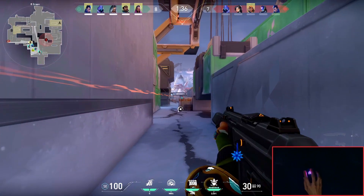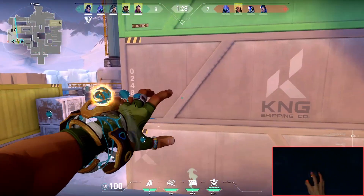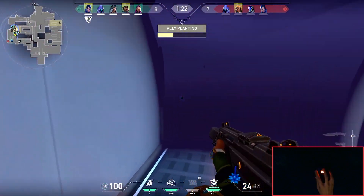The way I give my team B-site is pretty simple. As soon as the barrier dropped, I peeked, was able to kill one because of my crosshair placement, then pushed a little farther, put my wall up, and just like that, I gave my team site.